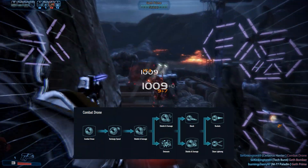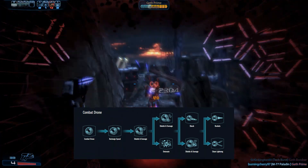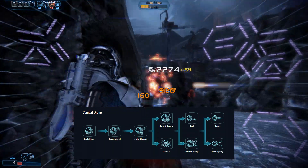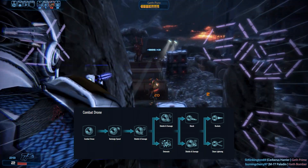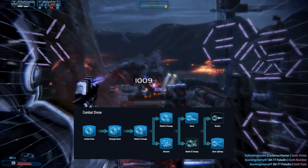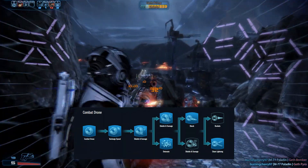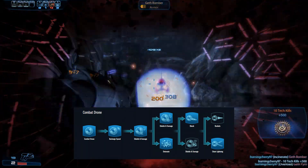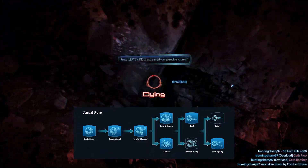The other evolutions on Rank 4 and 5 simply make the drone more tanky and improve the base attack. On Rank 6, Evolution A Rockets adds a rocket attack to the drone, while Evolution B Chain Lightning improves the base attack to do more damage. Picking Rockets will cause the drone to keep distance from enemies. The typical evolution path is to pick Detonate, Shock, and Chain Lightning. For a tanky distraction, shields and damage may be used on Rank 4 instead.